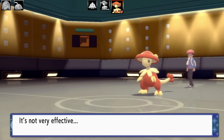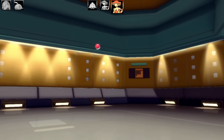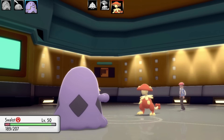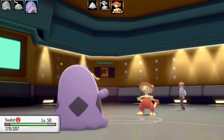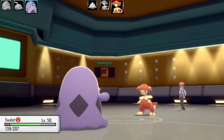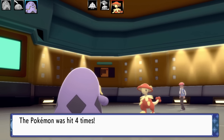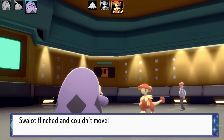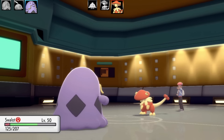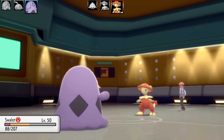Breloom keeps spamming Bullet Seed with King's Rock — it's definitely Breloom's best attack. Gulpin faints from it. My second Swalot comes in — the physical set. It's a bit of a rough matchup for Shroomish/Breloom versus Gulpin and Swalot because they can't use their Fighting-type moves, and both types are resisted by Poison. Another Bullet Seed, and I get a flinch. If my Swalot faints, all I've got left is Gulpin, which would need to handle Breloom and another Shroomish after.